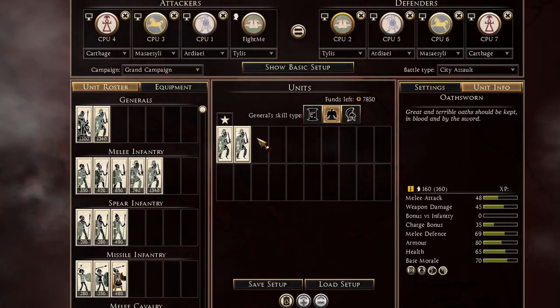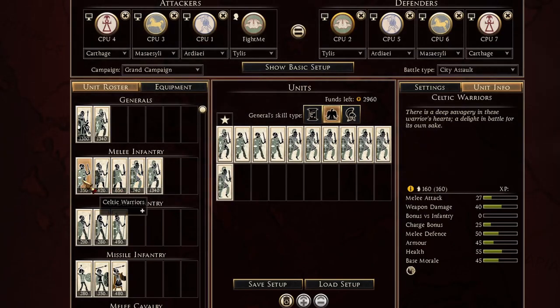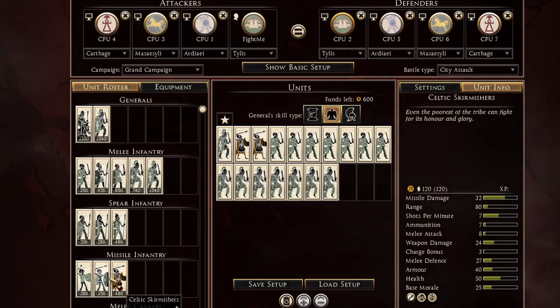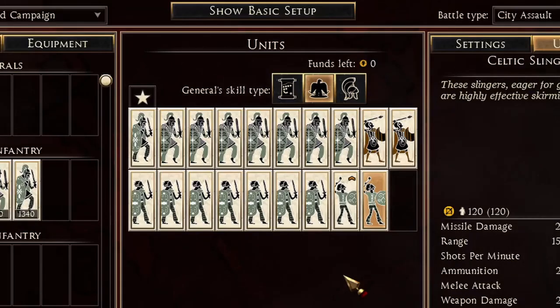For Tylus on defense, bring only one Ozorn, get your seven Tribal Warriors, fill it up with seven Celtic Warriors, get three Phrasian Skirmishers and two slingers, and you'll have an easy time with this army.